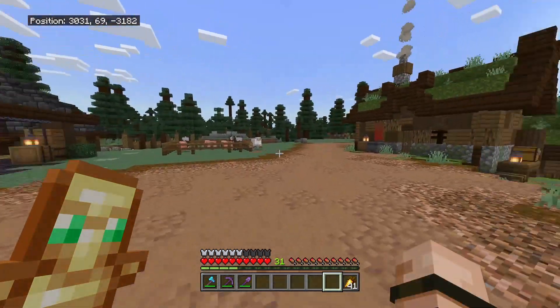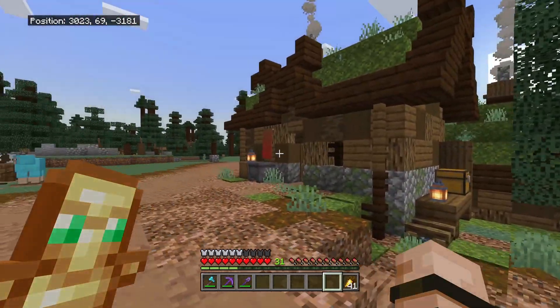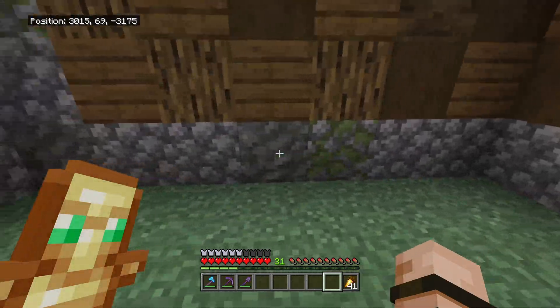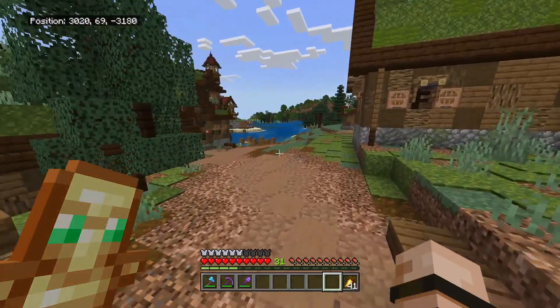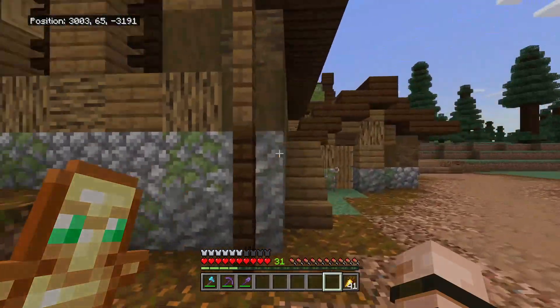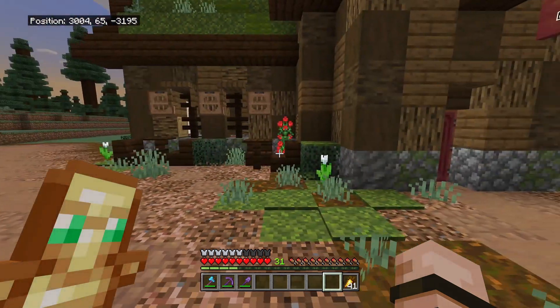Now if we go out here, we have just some random buildings which definitely have interiors — and again, I'll do them at some point. There's four buildings here which don't have an interior, but they're just there for decoration basically, and to fill in a gap.